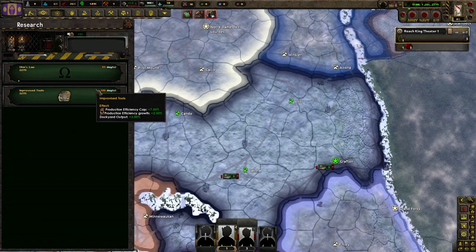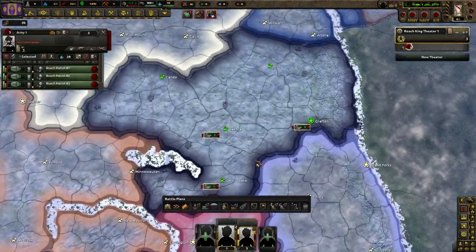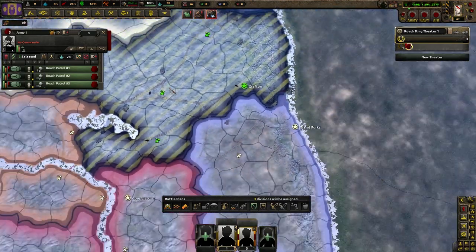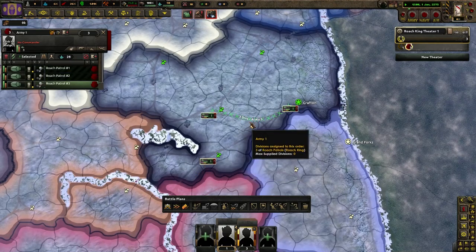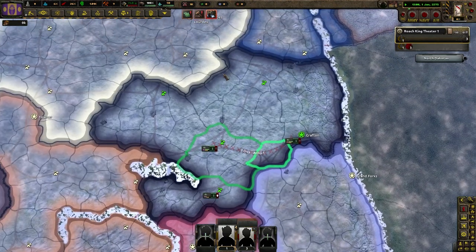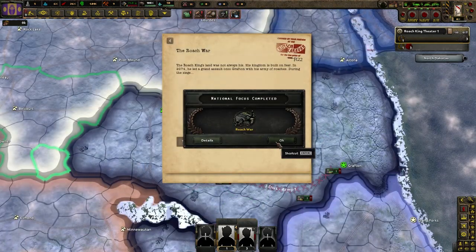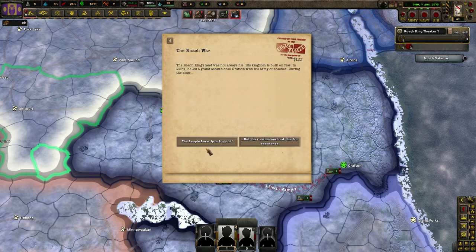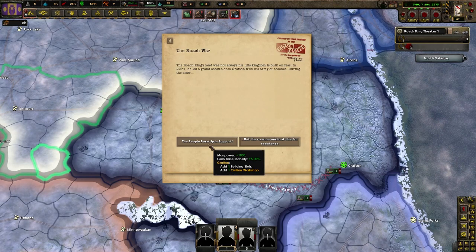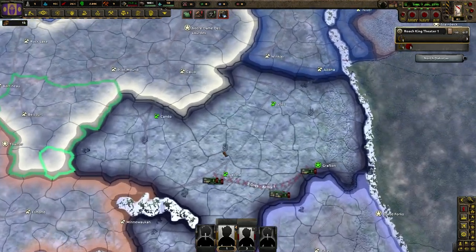I'm doing industry research right away. I don't know what's really best or meta in Old World Blues - all I know is I want to have a good industry. I don't know if that means I'm going to have a bad army for it, but we'll see. The focuses at the start are only seven days. We're going with the civ workshop - I think that's the best case, plus the manpower and stability. I've already played 4.0 so I have a pretty good idea.